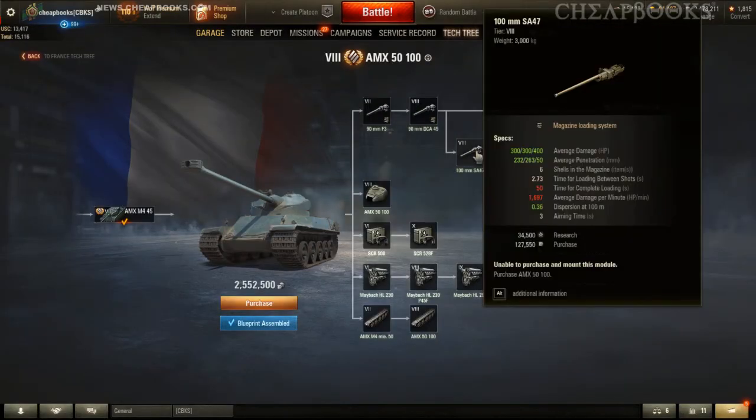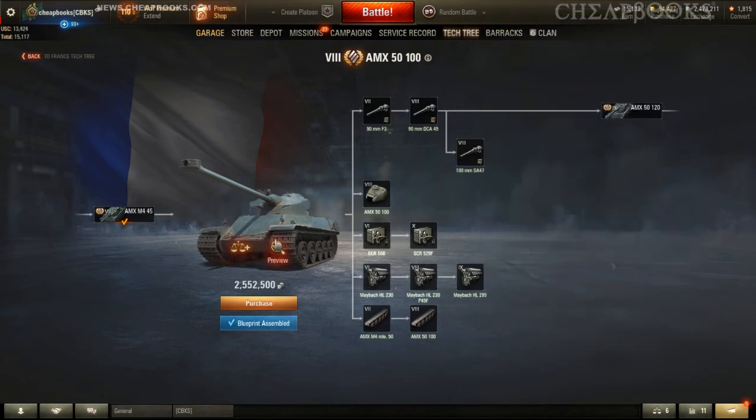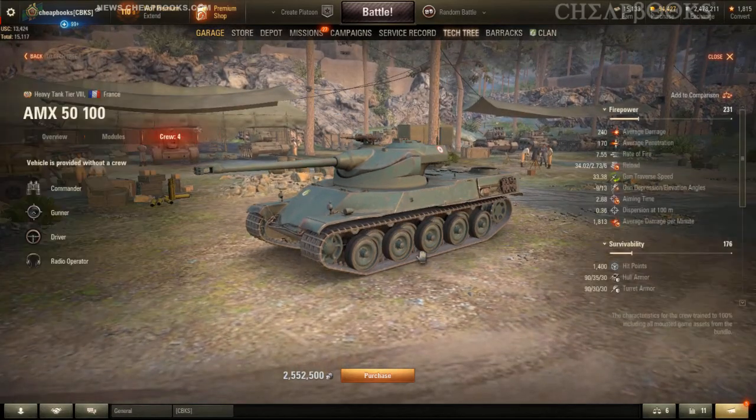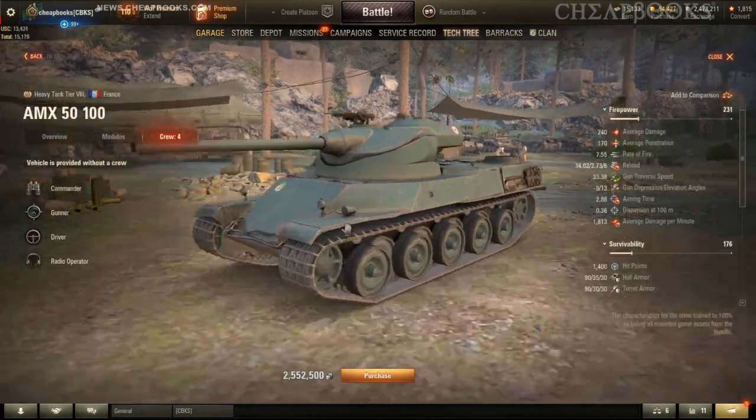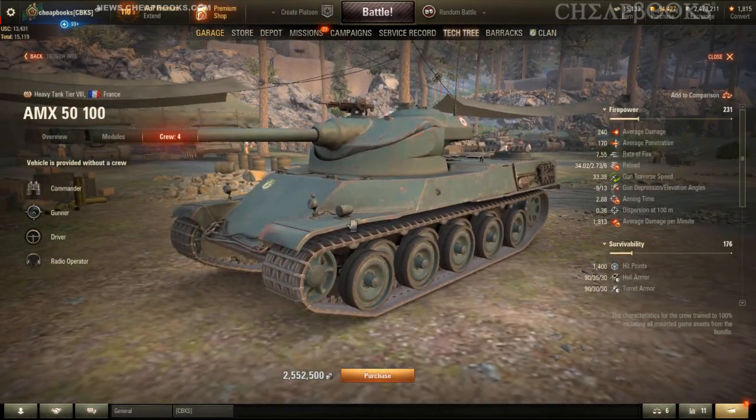If you do not purchase a Somua but still want a similar vehicle, you can get the AMX 5100 in the tech tree — you don't have to pay for it, you can earn it. You get a six-shot autoloader with the same penetration and can do a lot more damage. If you are undecided, just go for the AMX 5100. It's not a premium vehicle, but it might actually be a little bit better than the Somua SM.